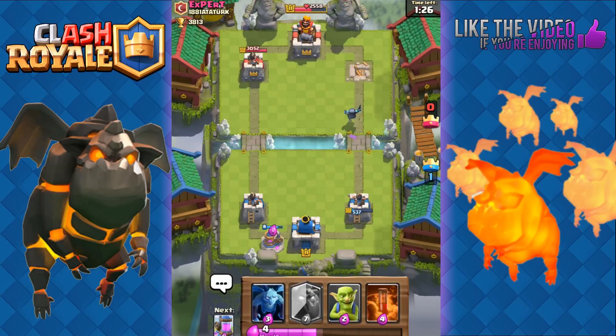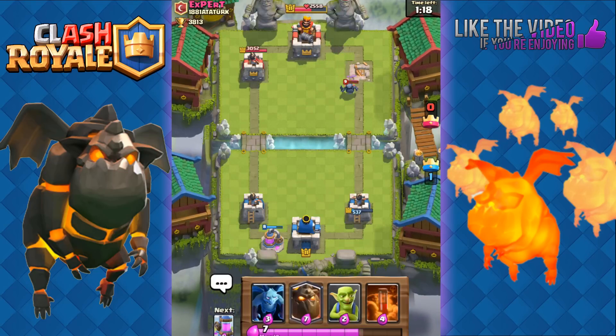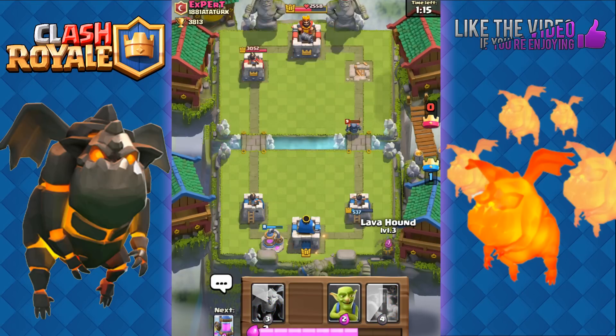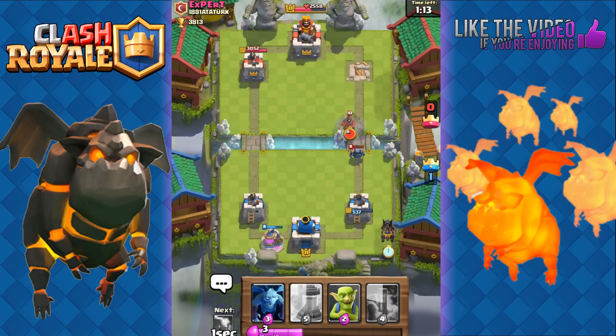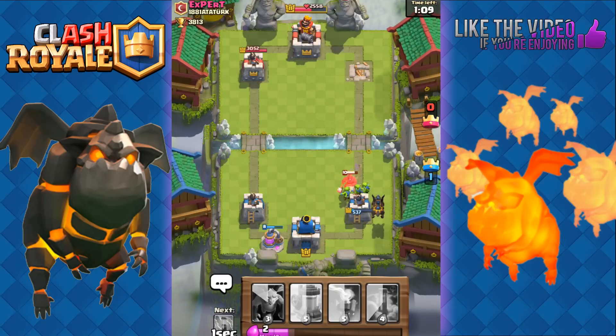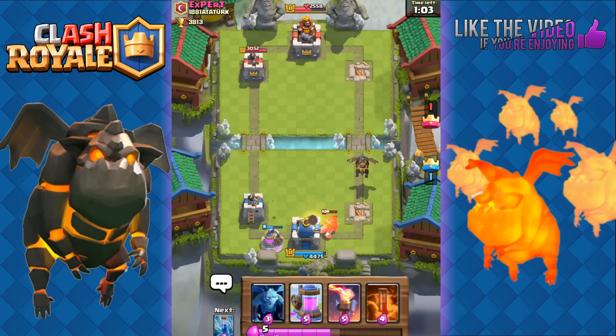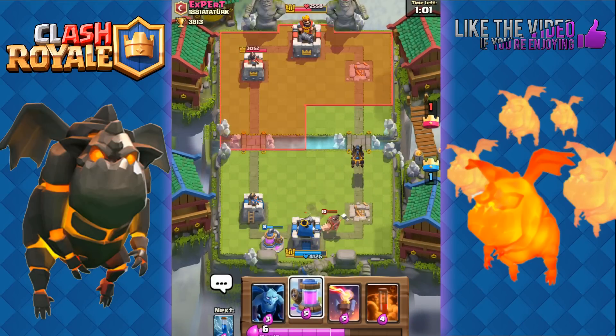He has to defend against the Mini P.E.K.K.A as well — he's going to use his own Mini P.E.K.K.A to defend against mine. It's at one hit point. We're going to play our Lava Hound and go for the Three Crown — this way we can also defend our Tower on the right. We're going to use Goblins. He's going to use a Zap — we're going to lose the Tower, but that's fine. We're going for the Three Crown because we're in the lead in Elixir and we have a Lava Hound.